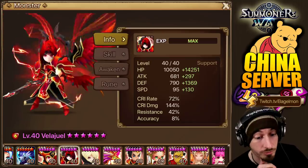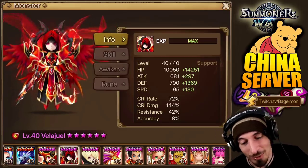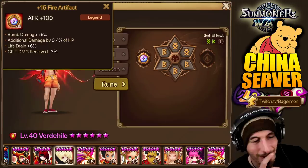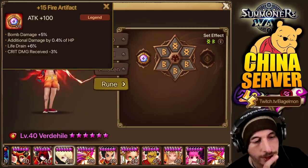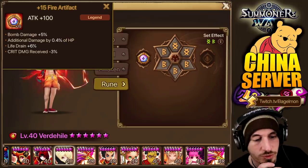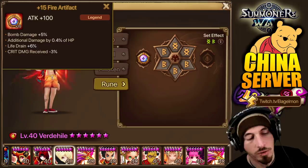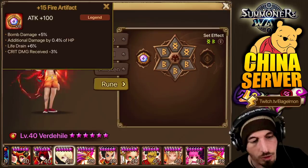It's still a really good Verti Heal rune set. Let's take a look at Verti Heal — it's bomb damage. What are you going to use a fire artifact with bomb damage for? No one really builds Jojo. Additional damage by 4% of HP, 0.4% of HP, life drain, crit damage received minus 3. It doesn't scream Verti Heal, but it's okay — it's got some life drain. He already has a life drain on skill 1 anyway, and crit damage received — it's at least an artifact of some kind.